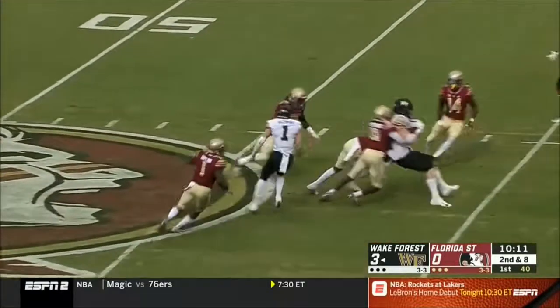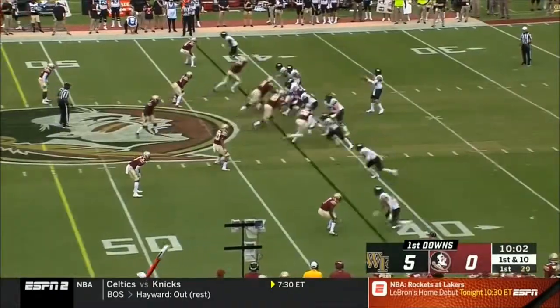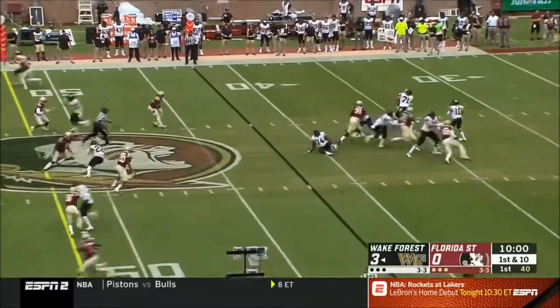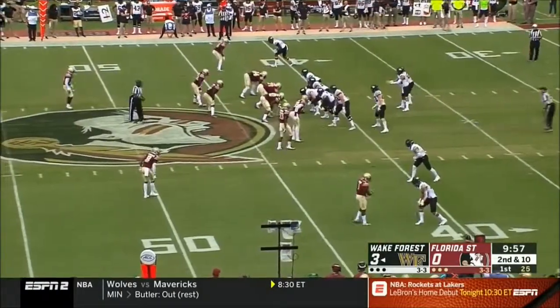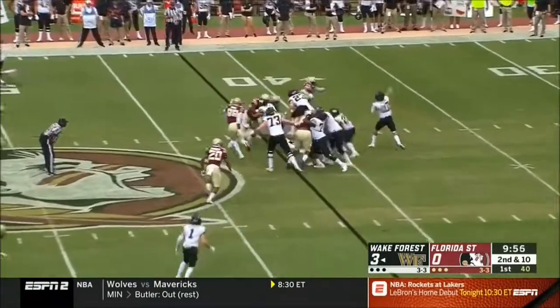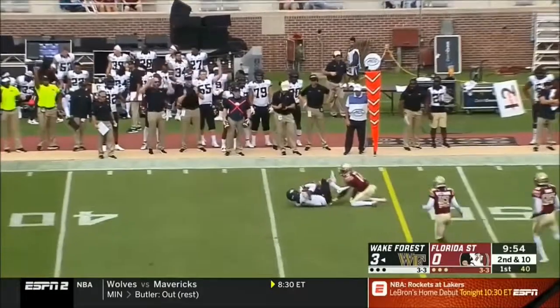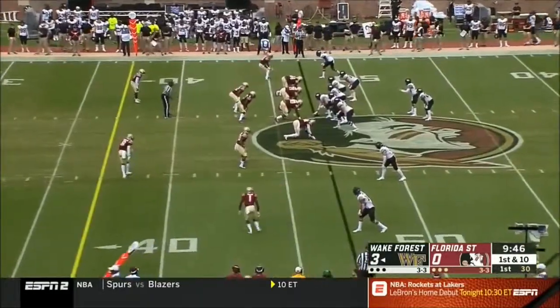Over the middle — there's tight end Brandon Chapman. He gets all the way. Hartman sets and goes back over. Two of their losses this year have been to top four teams, so keep that in mind. It's a casual one-hander on a Saturday afternoon — a play to move the chains.